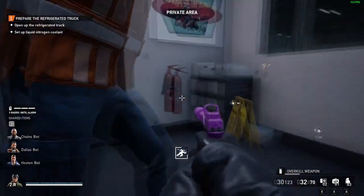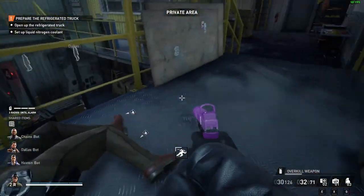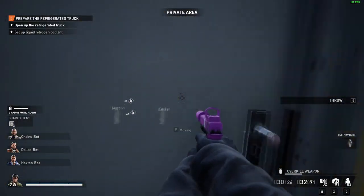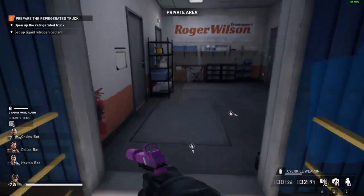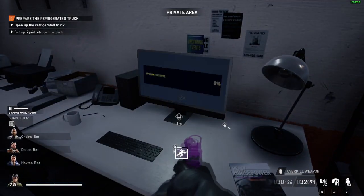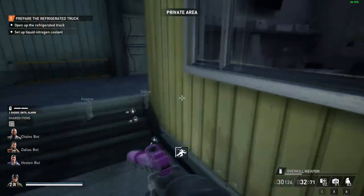The guard is coming across the bridge - we're going to hide this guy's body now. We still have two radios left, we're doing pretty good. You shouldn't need to kill any more guards as long as they don't wander up on you or you don't spook them. I'm going to go up here and do this part - you can do this after you do the truck and the nitrogen, I'm just getting it out of the way. We're going to hack into this terminal and let the password thing run so it can find out where the truck is.